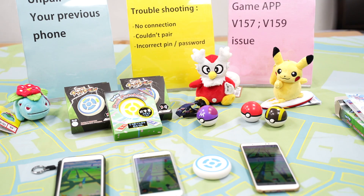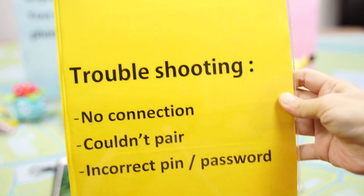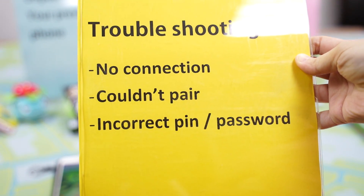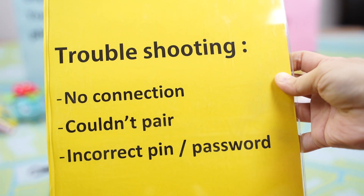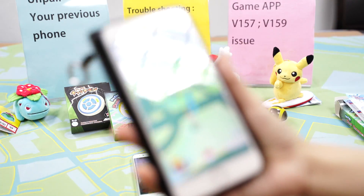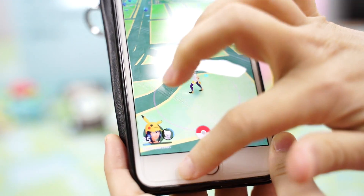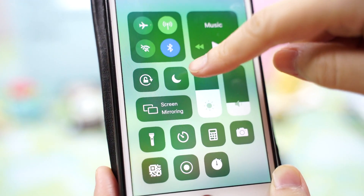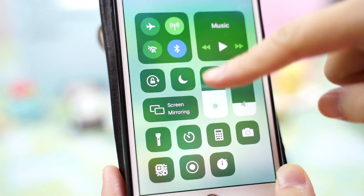Hi trainers, I'm talking about some troubleshooting. Some players will get issues of no connection, couldn't pair, and they get a message of incorrect pin and password. First of all, you have to make sure your Bluetooth is on and Do Not Disturb is off. This is basic — you have to make sure this.